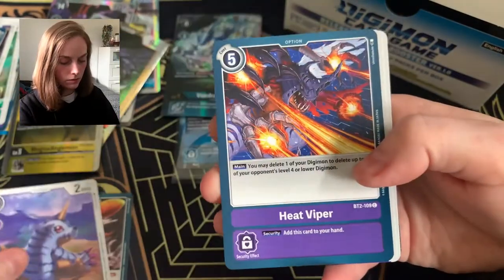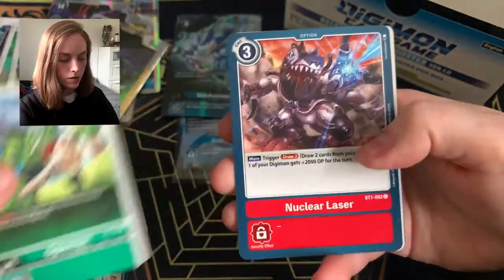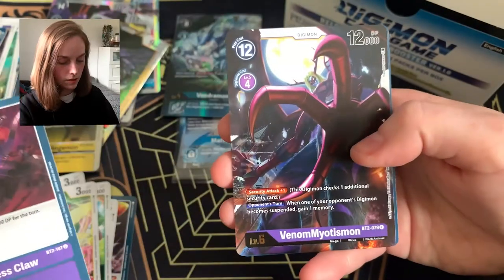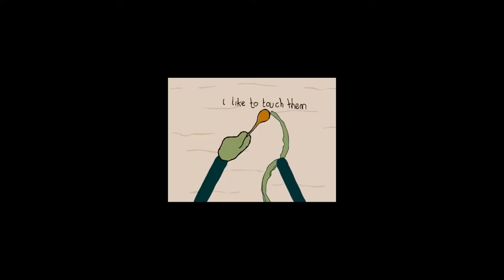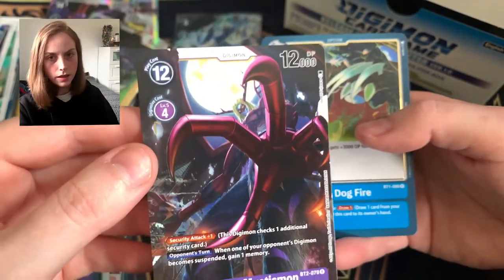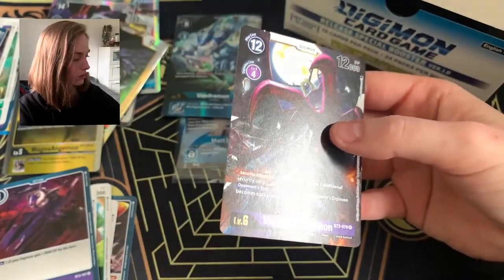Gavimon, Heat Viper, Garurumon, Impmon, Ogremon, Nuclear Laser, Gotsumon, Tinkermon, Darkness Claw — and then salad fingers. I hate everything about this Digimon line. Do not like him. I mean, the art's cool with the moon in the background — when I first saw it I was like 'ooh, nice.' But actually look at him — just do not want him in my life at all.